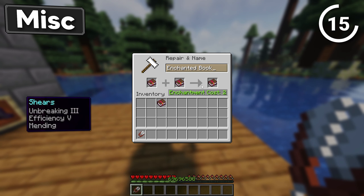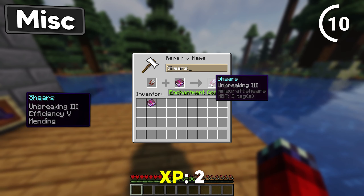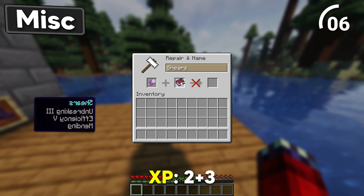Combine Efficiency 5 to speed mine those leaves, paired with Mending. Put Unbreaking 3 straight onto the shears, and then merge the shears with our combination book.